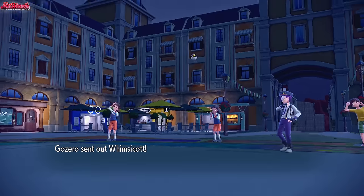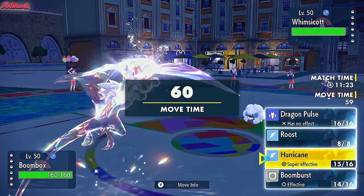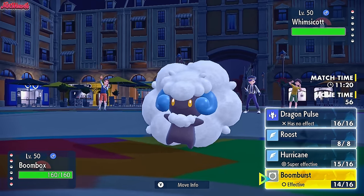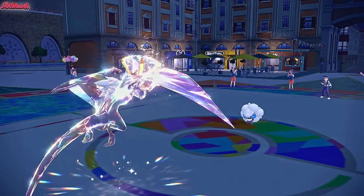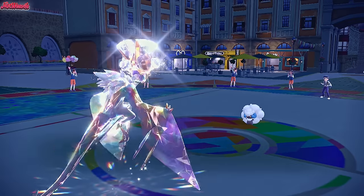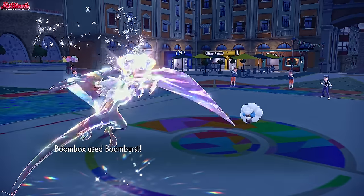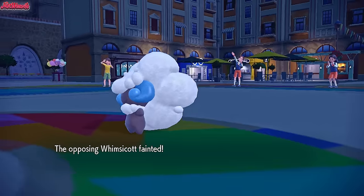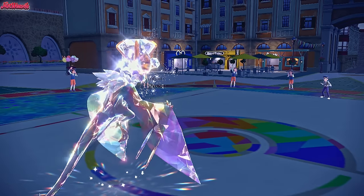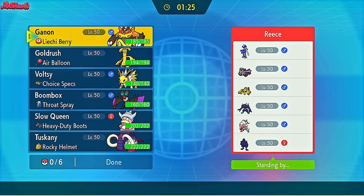Whimsicott comes in — this thing is potentially threatening. They can't Encore us into a Hurricane. I don't want to risk missing the Hurricane, so I'm going to go for another Boom Burst. They go for a Stun Spore — last-ditch effort to stop our Noivern. We go for a Boom Burst, plus one with Tera Normal — that Whimsicott is dead. And that is going to be the game. GG Gezeiro, that was a fun one. I love that we got the Hurricane off on the flying Pokémon — Hurricane hitting Flying and Bouncing Pokémon is an interesting mechanic for sure.